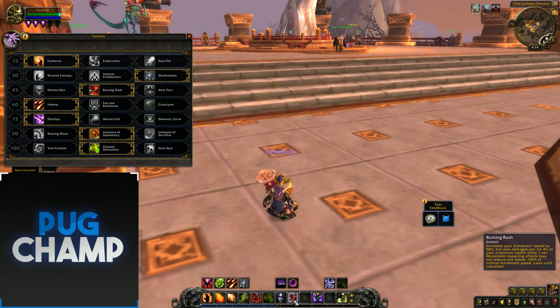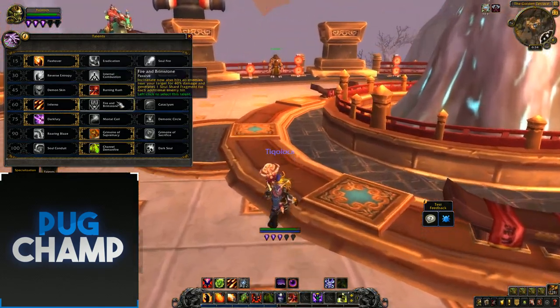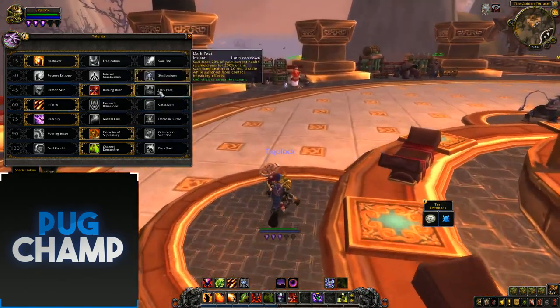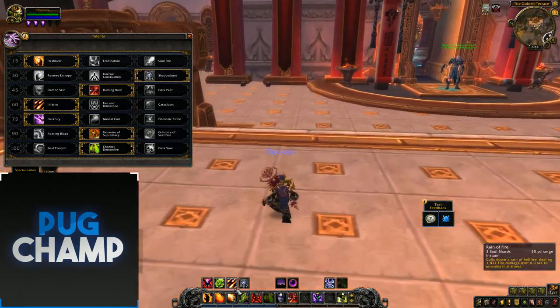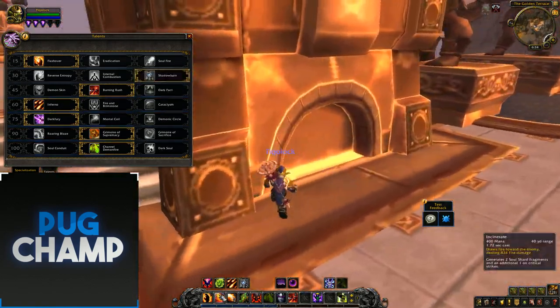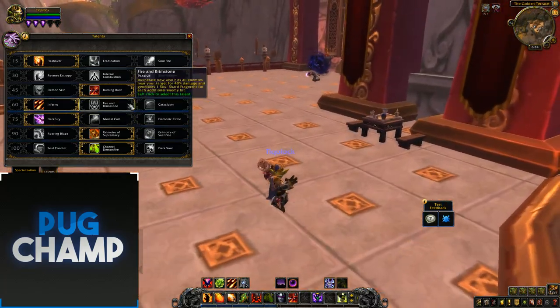The next one's down to you again — I take Burning Rush for that extra speed. For the next tier I always take Fire and Brimstone because you're going to be spamming Incinerate a lot. You're not going to be using your Soul Shards on Chaos Bolts — you're going to be using them on Reign of Fire. So I always take Fire and Brimstone since I'm using Incinerate a lot in the downtime.